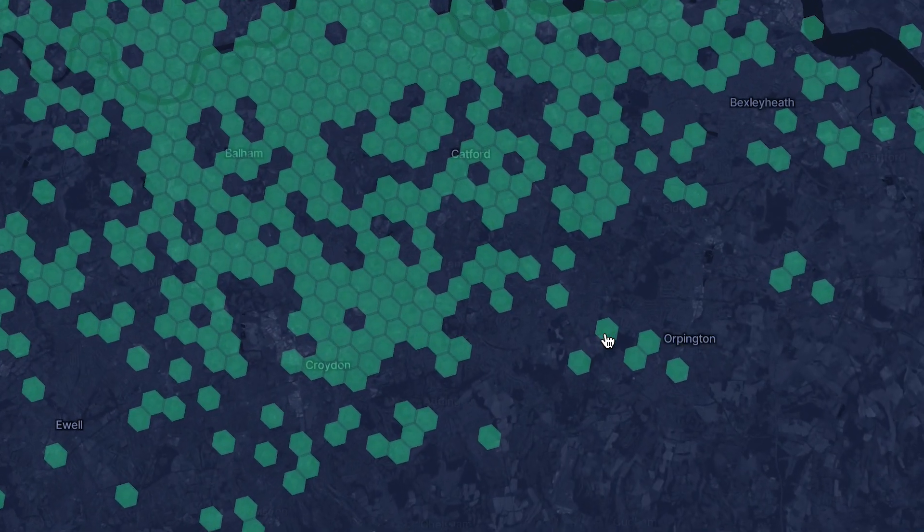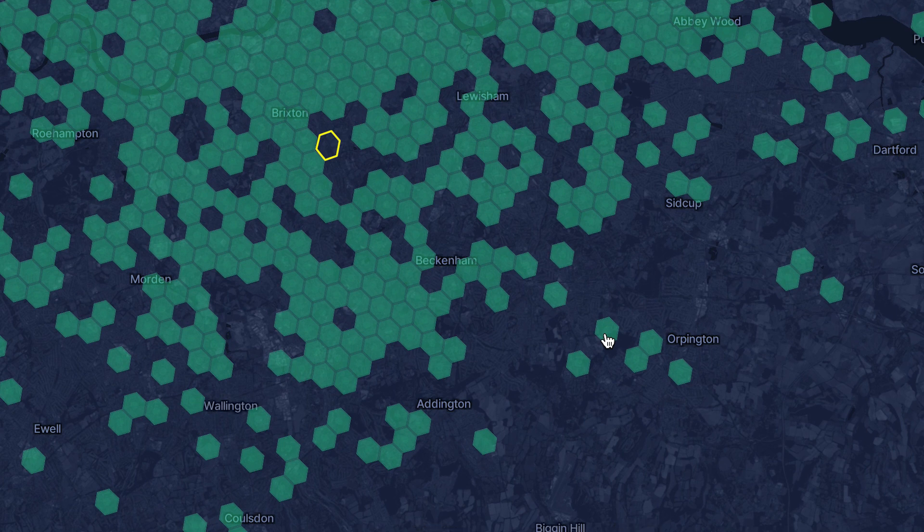My plan is to reassert the miner location within the city of London. And once the network grows, or I receive my remaining 5 Bobcats, I will rebuild a network where they all witness each other, with a reward scale of 1.